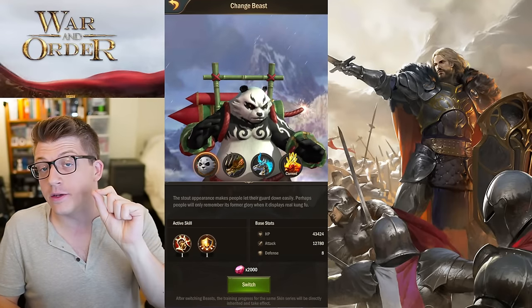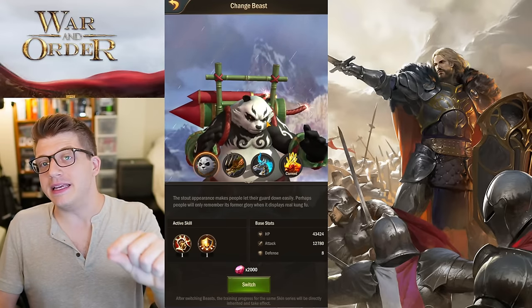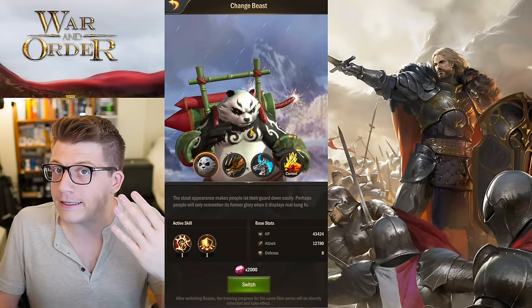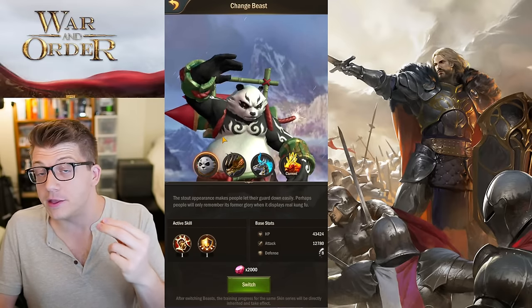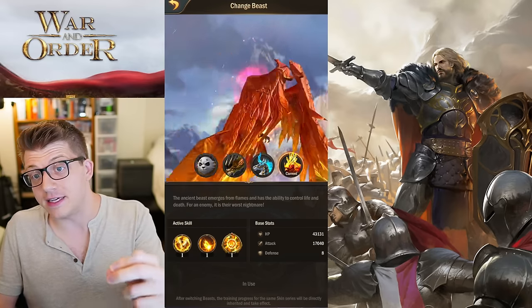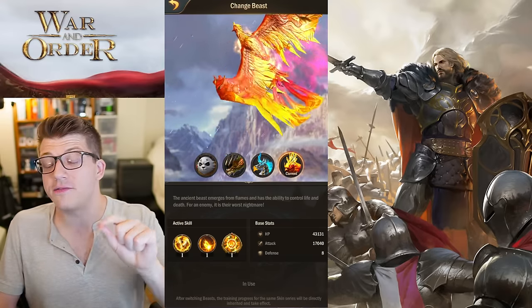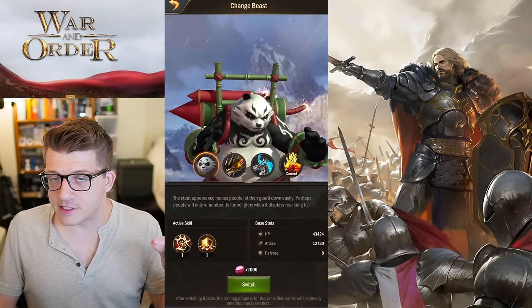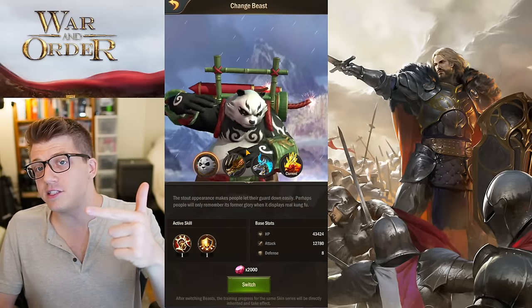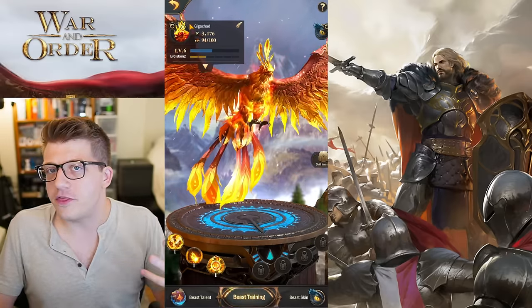Today we're going to go over the four different beasts in War and Order so that you know which one to pick as a brand new player. When you first start, choosing a beast is one of the first decisions you have to make. You have the choice between three, or technically four different options: the panda, the dragon, the pegasus, and the phoenix. The phoenix is a beast you get through a bundle, which we'll talk about later.